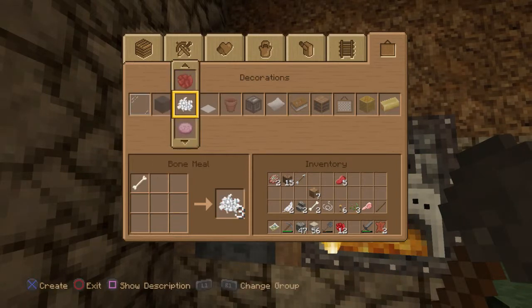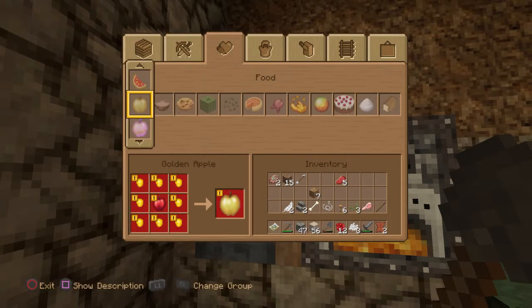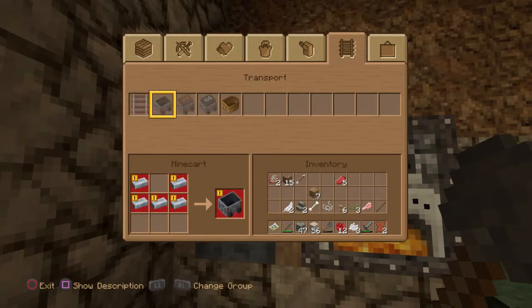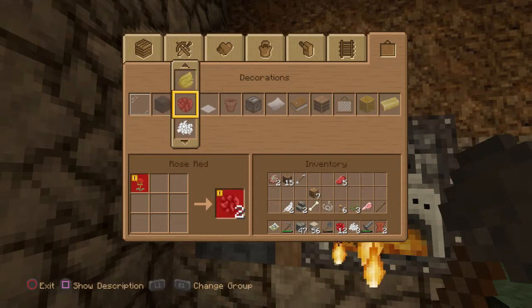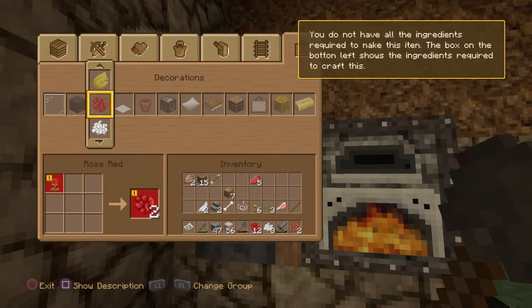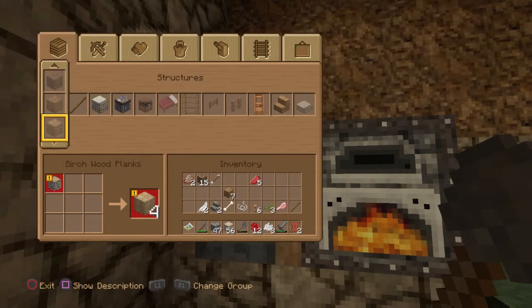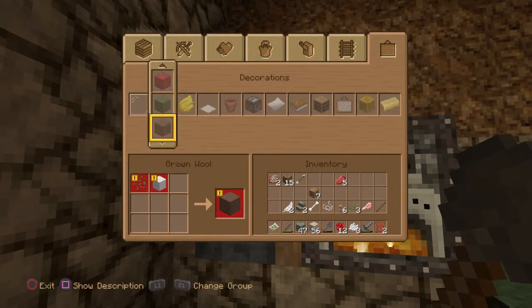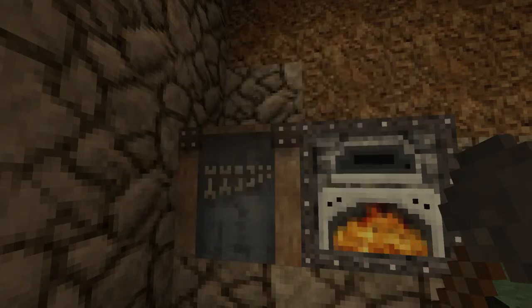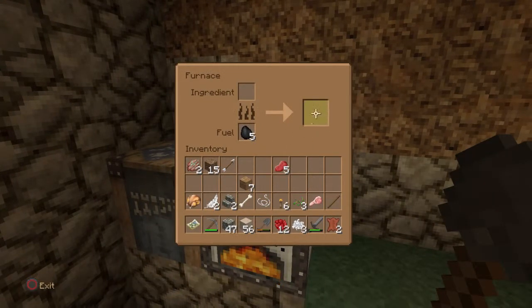Bone meal — let's make some of that. I'm going to use it on the crops. So I need red and white — I can make that. I need to find some wool if I'm going to make the red carpet. Just going to make red carpet. We need some wool — let's try and get twelve sheep wool. Get the chicken out of the oven, put some more pork in there.